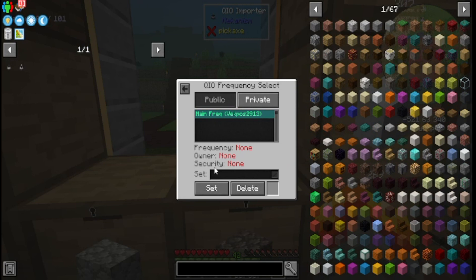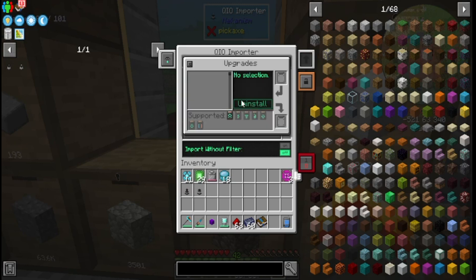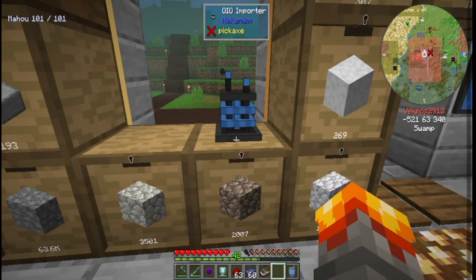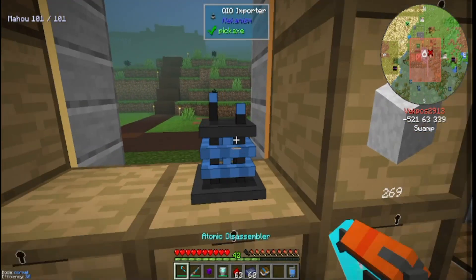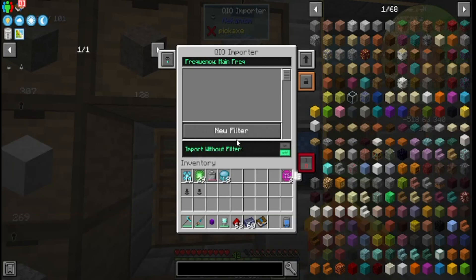No frequency. Let's put it on the main frequency. And it should import. Import without filter. You can put some speed upgrades in this bad boy. That's cool. I feel like it has to be on the bottom. Yeah, let's do it that way. See if that works. Import without filter.